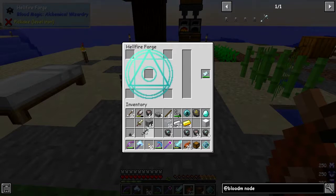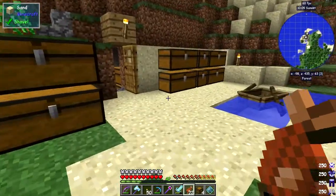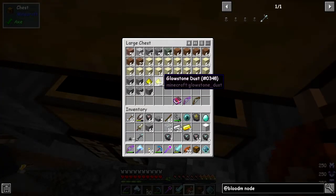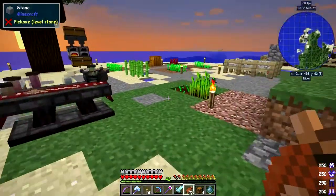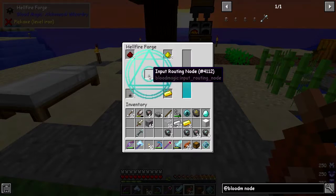This is basically what controls the stuff. Half of these I'm going to make into input and the other half into output. An output routing node needs redstone and glowstone and I haven't got either of those, so I'm going to make four of these things later on. Let's make two input routing nodes.